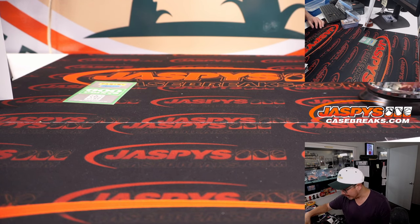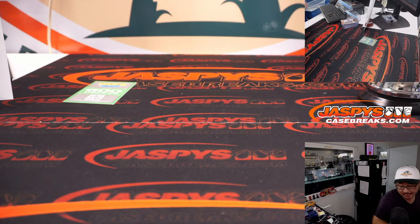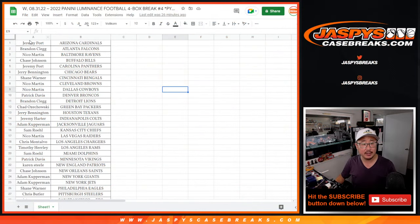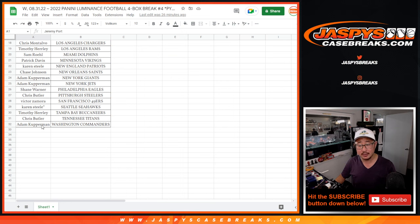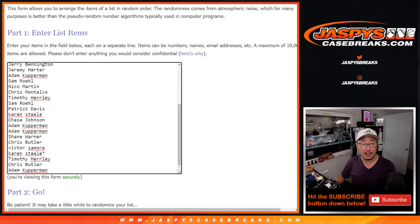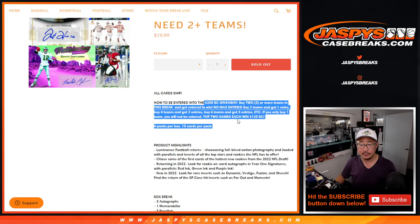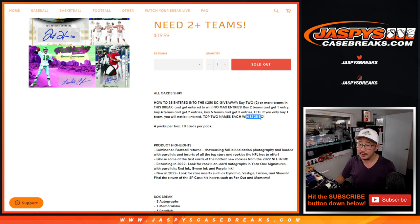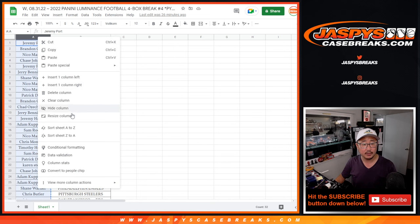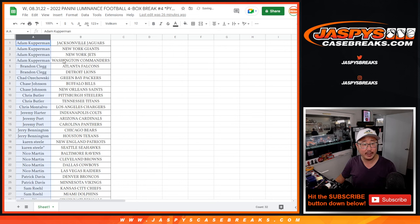We've got to give away break credit and give away those points. Let's set up the random.org lists here. Let's flip back to the list — everyone has a shot at the points. 600 is a decent amount — that could be a nice little consolation prize for some of you. Now for the break credit, you have to buy at least two teams. If you follow the instructions, you've got a chance to add some break credit.